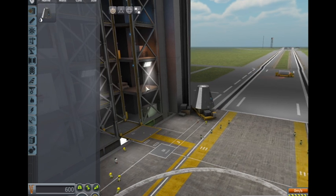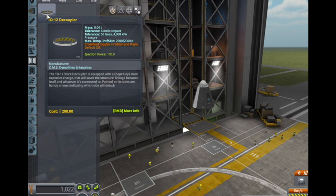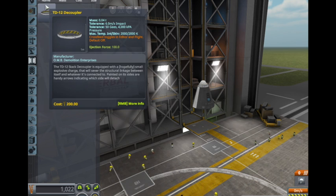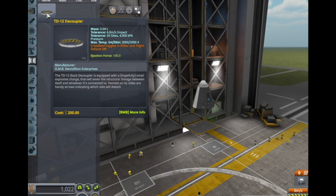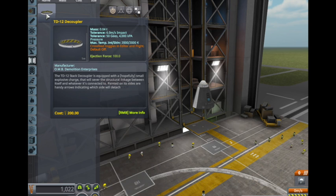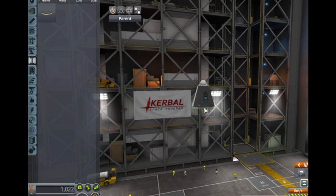Starting off with the Mark One command pod again, and we still need a parachute — that hasn't changed. But here's the thing: when we land we're going to have a big load, and that load is going to make it too hard for the parachute to stop, so we need a decoupler.